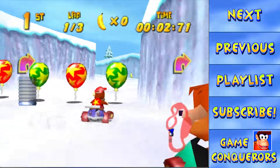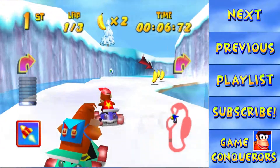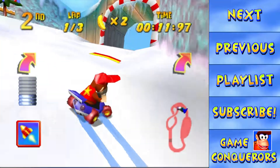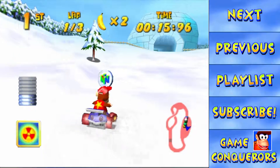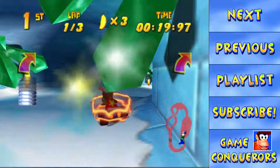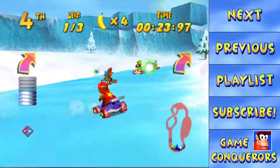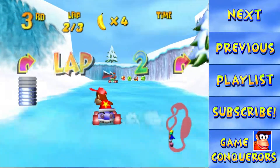Alright, let's go to the right here — two reasons: one for variety, and two because I think there's a coin. Just to show you guys that second route as well. And that's why they have the little purple balloons there, so you can get the invincibility for the snowballs.